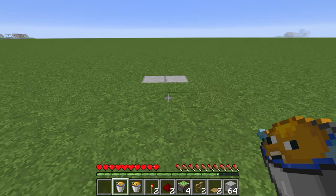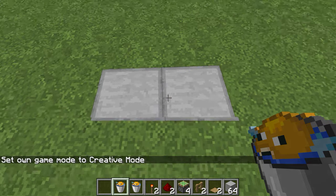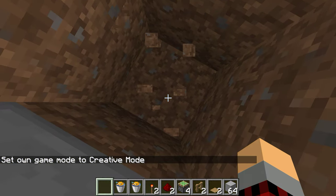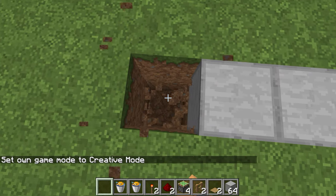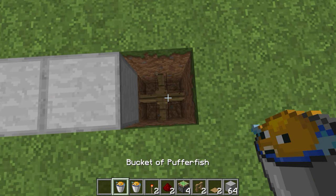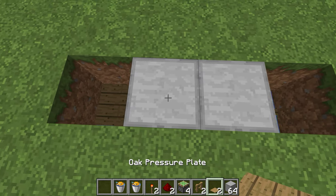So let me show you how to do it. You're going to start out with your two blocks that you want to have the door base on. Then you dig down two on both sides. From that, you want to place fences, place your pufferfish inside of those, and then put your pressure plates on top.